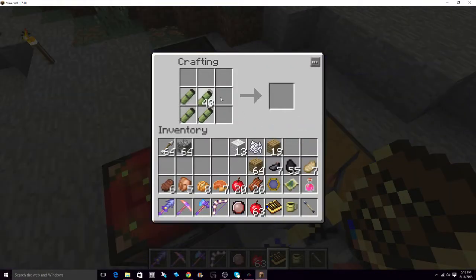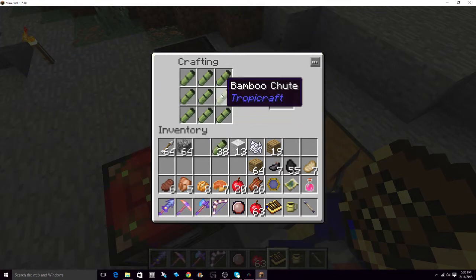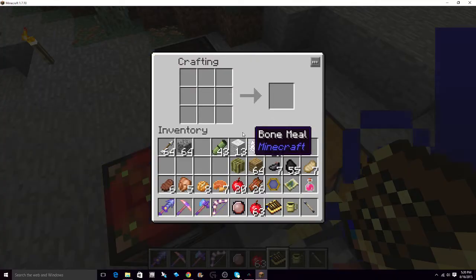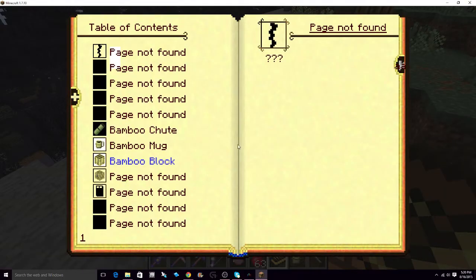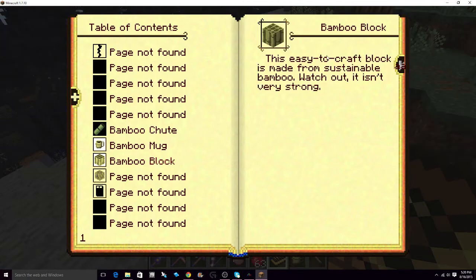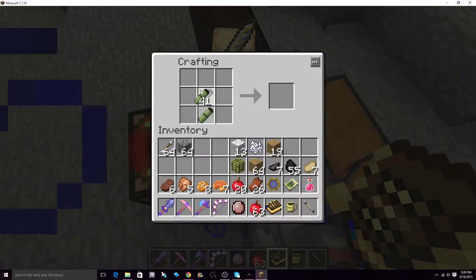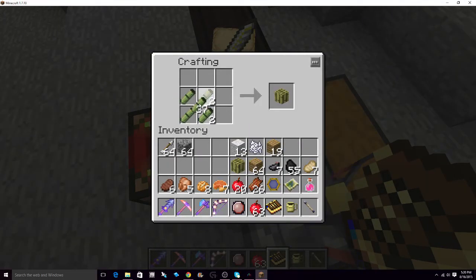Let's make a bamboo block — or not. There we go, bamboo bundle. Did that unlock anything? Bamboo block. Watch out, it isn't very strong. Let me make a couple more of those.